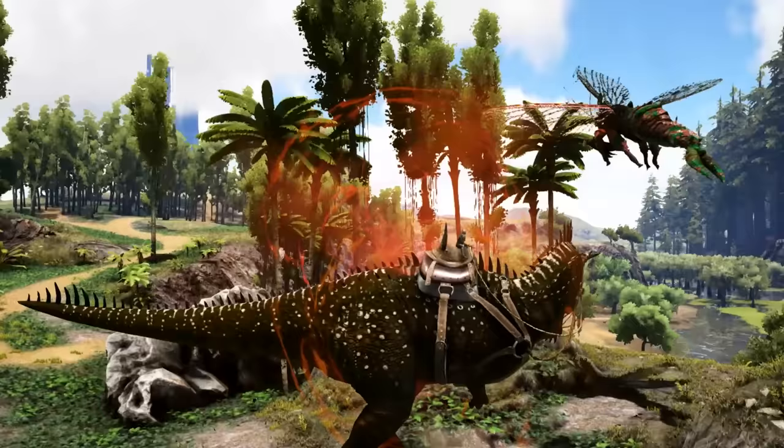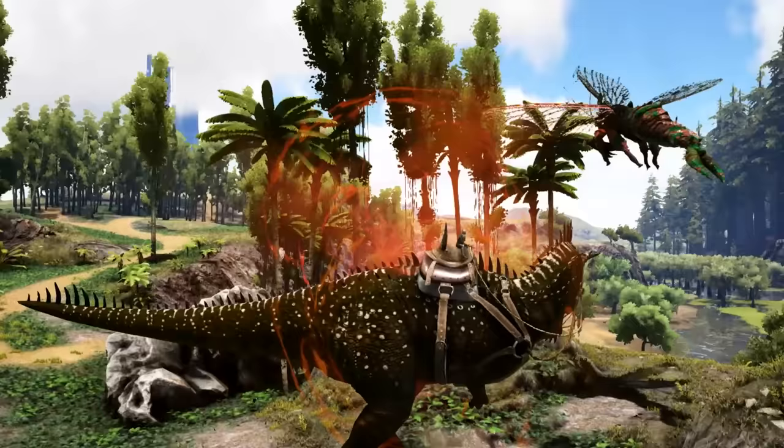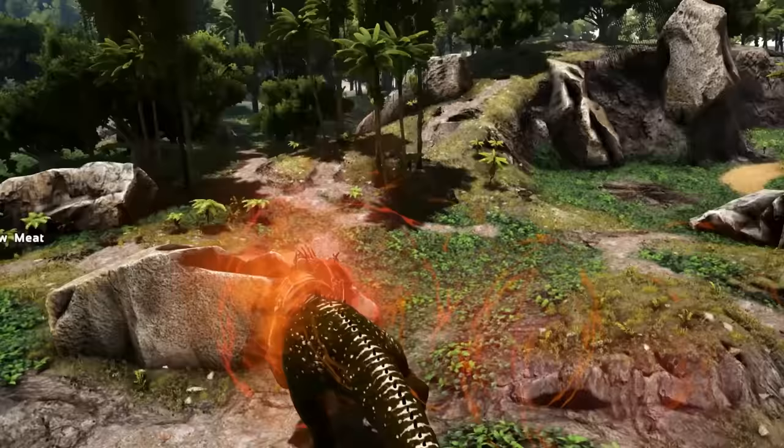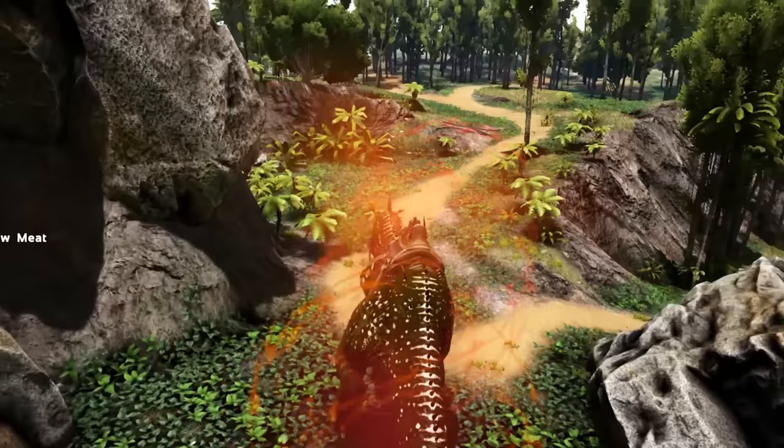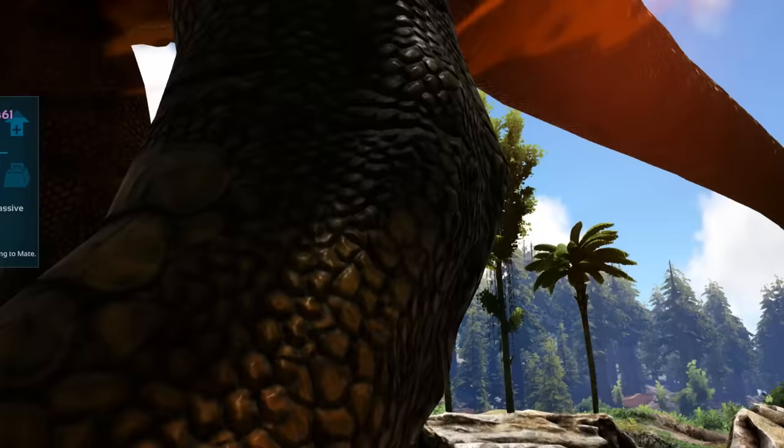Then when your female breaks loose of the net, it'll instantly fly up and impregnate your dino. It usually impregnates your dino straight away with no flying around or attacking you or your dino. Remember you've got to feed your dino the pheromone before the rhino breaks free of the net, or you're going to have a lot of faffing about. My dino is going to have a baby.